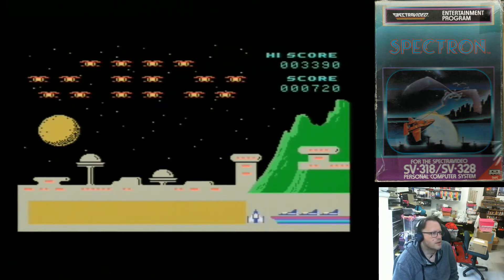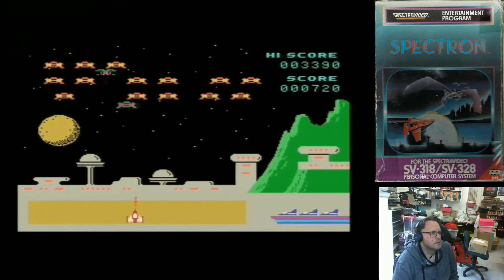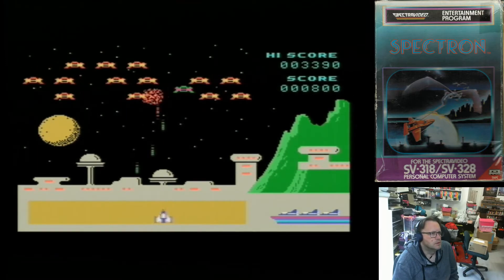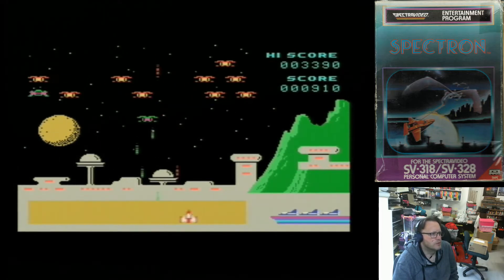The second stage you basically get a different formation, different colored enemies. I can move my ship up and down — that's important.